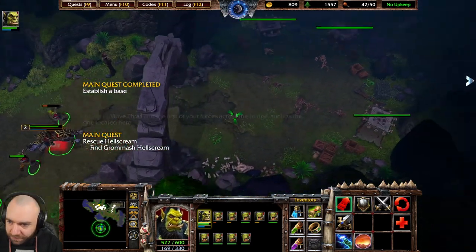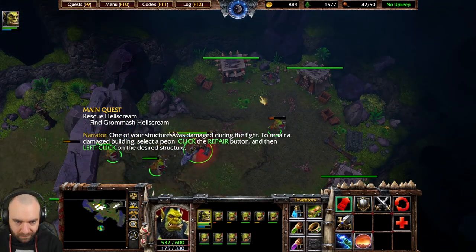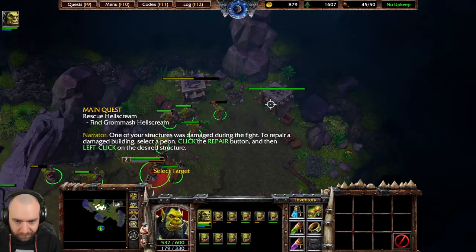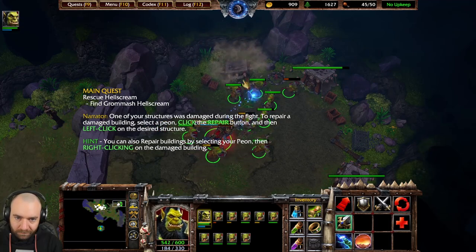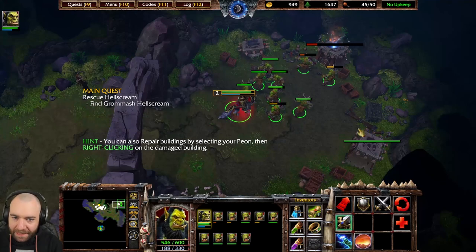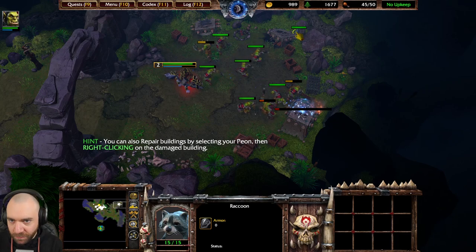I don't know, we want to finish the north first. One of your structures was damaged during the fight. To repair a damaged building, select a peon, click the repair button, and then left-click on the desired structure. Missed the Rune of Healing? Nah, I saved it for later.